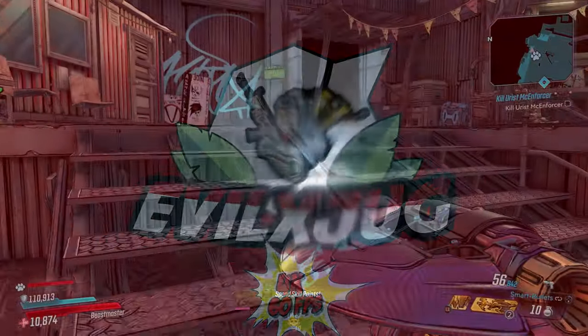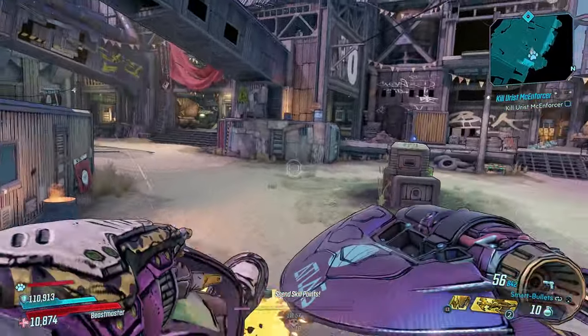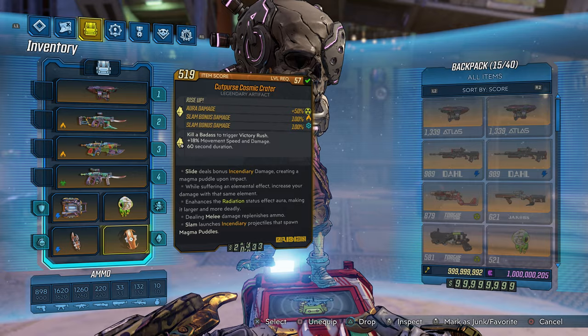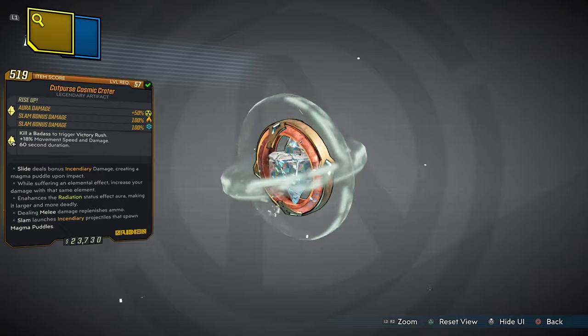Yo, what's happening YouTube, Jugga here. Welcome back to another Borderlands 3 custom modded weapon item showcase number 7. But today it's not a weapon — it's actually a custom handcrafted artifact called the Cutpurse Cosmic Crater.